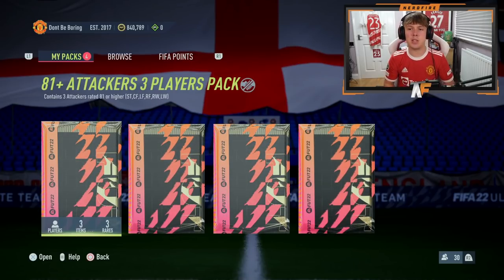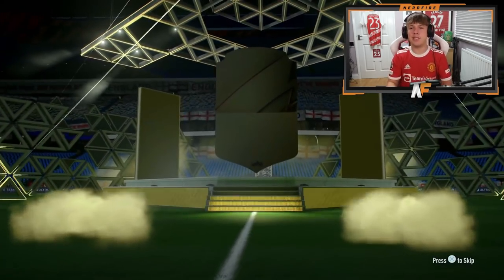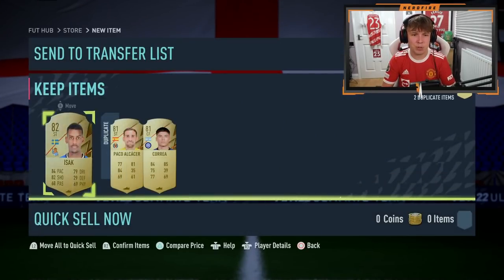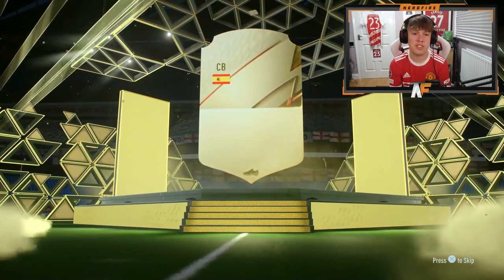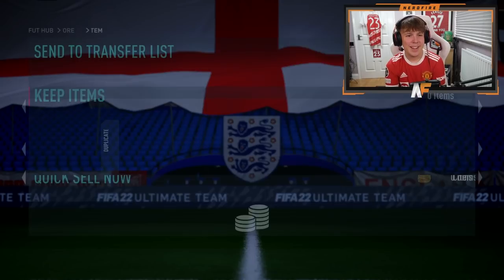We've got an 81 plus attackers three-player pack on my account first. We'll crack that open - you never know, we could get a blue. But it's not this time - we're getting Isaac, not even a board. That's pretty damn terrible. We've got an 81 plus defenders pack as well - it's a board at least this time, but apart from that it's pretty bad.